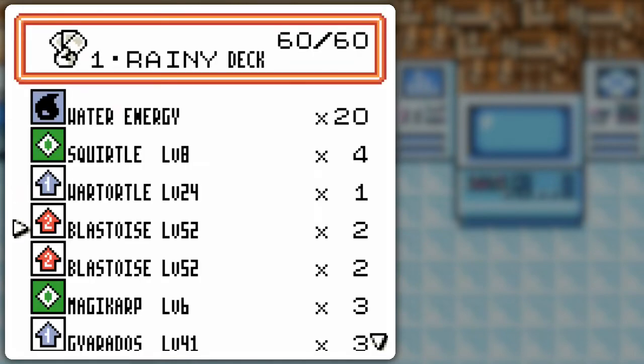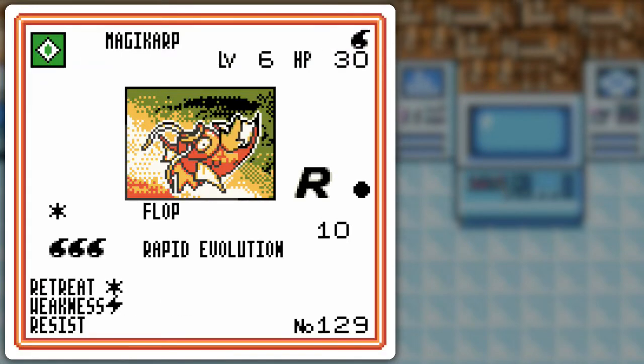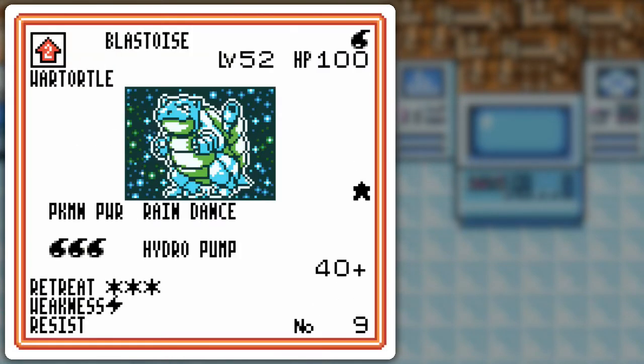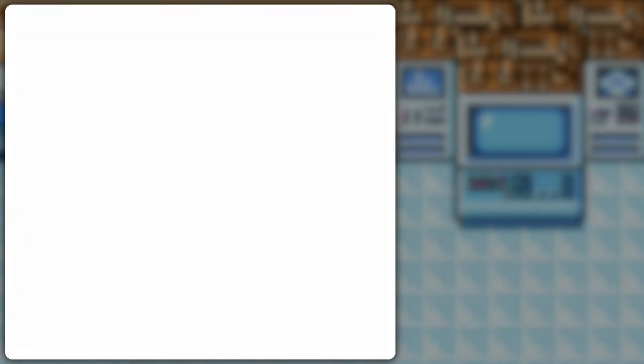It's a little bit cheaper energy cost than your typical Wartortle. I got two of these, two of these — they're the same sort of Blastoise. Got this for the Rapid Evolution because I can get Gyarados possibly very quickly. Take note of weakness to grass, weak to lightning — got two Lapras, weak to nothing.